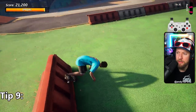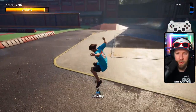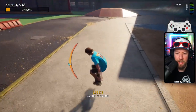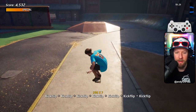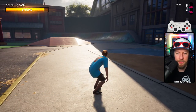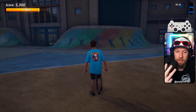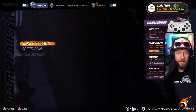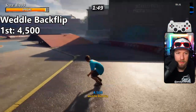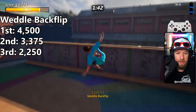Number nine: trick degradation and switching stances. In free skate, kickflips are always worth 100 points. In switch, it'll be 120 because everything in switch is 20% more points. But if you do the same trick in the same combo in trick attack or single session, it starts to degrade — see how it's only worth 10 points now? We have to keep this in mind with special tricks. Let's do a single session to better illustrate: a backflip is worth 4,500, then 3,375, then 2,250 — basically worth nothing after that.